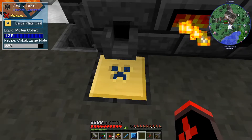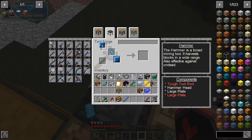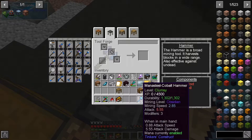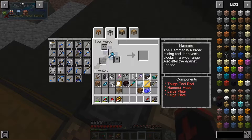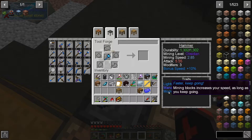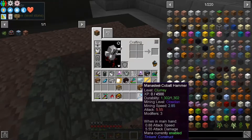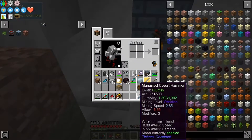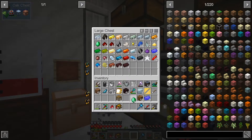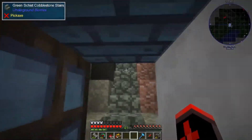Here we go. Cobalt, cobalt, cobalt — there we go. 1,300 base durability — that's quite a lot. It has lightweight, mana, and momentum. Lightweight increases the overall speed of your tool when mining and attacking. Momentum increases your speed as long as you keep going, which is very good if you're tunneling — just going straight in for a while. Definitely really good. But this is pretty fast on its own actually. Now we're gonna add some modifiers to it, because I want to go as rarely as possible in terms of repairing this thing. So emerald is really good on this, and of course diamond, since both of them just really work well with each other.